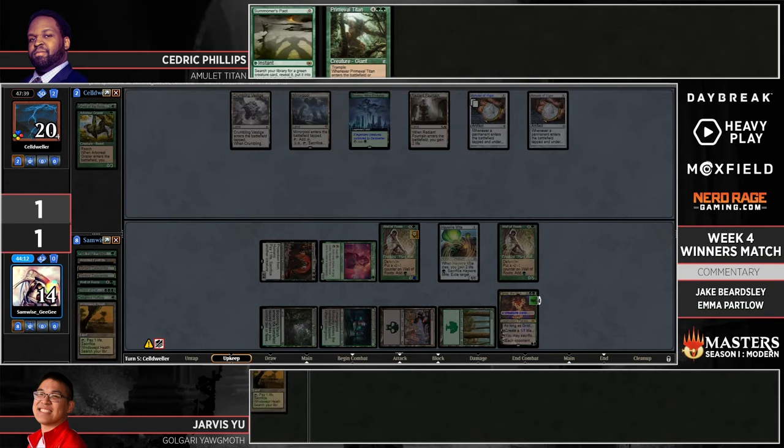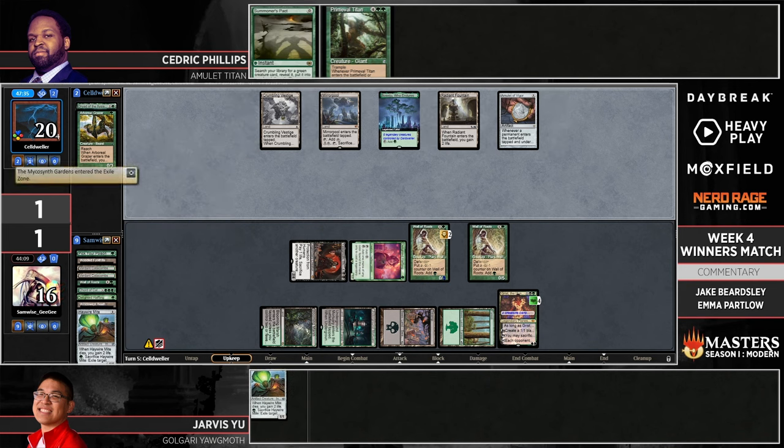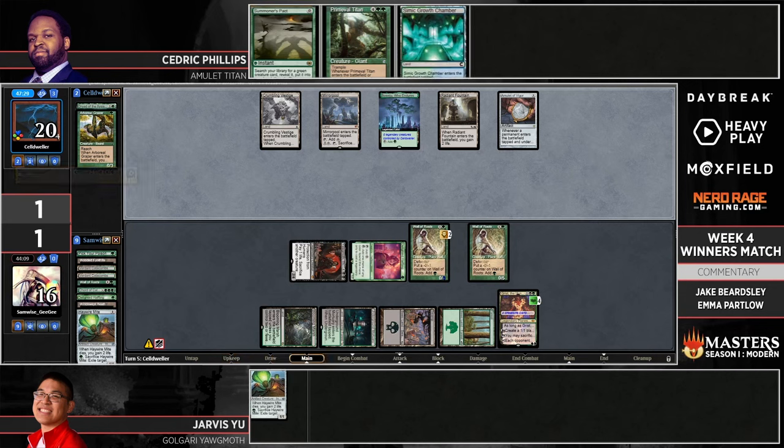Jarvis waits until the upkeep to remove the Amulet — getting some extra value out of those Walls of Roots before they may end up getting thrown into Yawgmoth for an activation. And here's the bounce land once again from Cedric Phillips, giving himself that out of bounce land into Titan. A general rule of thumb: it's pretty good to play to your outs. Jarvis has lots of options in what he can throw to Yawgmoth and what to put those minus-one minus-one counters on. This Grist is going to be a key piece — being able to remove the Primeval Titan, provided Grist can keep two counters on it and make it to Jarvis's next turn, seems like a decent way to get back in the game.